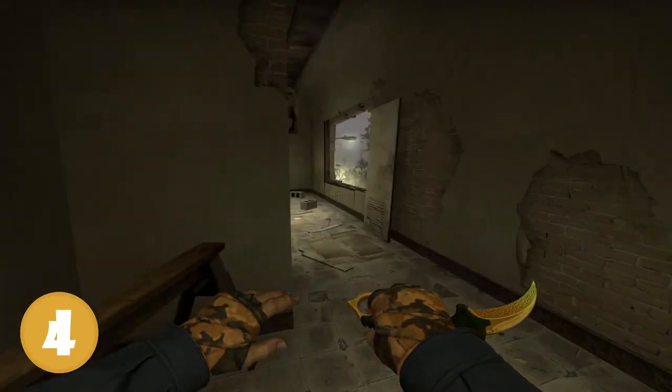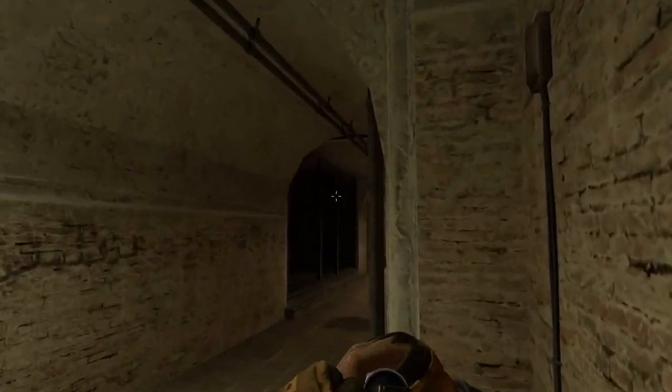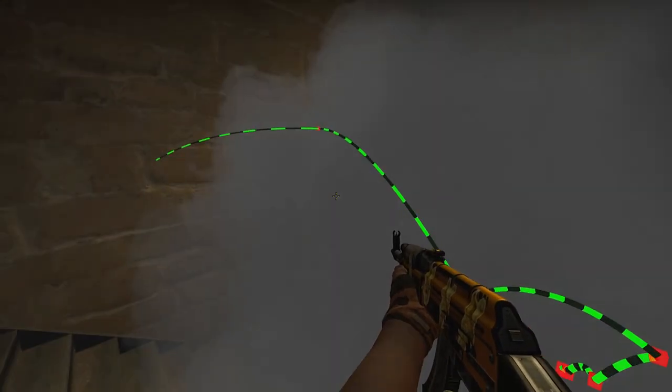Here's a neat one-way for underpass that I actually made up myself. Go fast to this corner, aim here at the center of the wooden part, and throw. If you do this fast with a good spawn, it will give you a one-way before the terrorist has time to peek you, and this is what they will see.